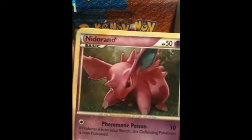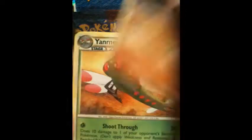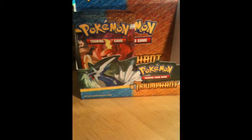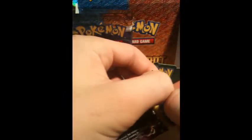Machamp, Shuppet, Nidoran, Bellsprout, Cubone, Mega, Porygon2, Dragonair, Cubone Reverse, Dugtrio Rare — I already got one of those so that's for trade. Alright, let's see — Magmortar. Starting to get a little worried here; I really need some more Primes. I've only pulled 3 so far, so it's not good.